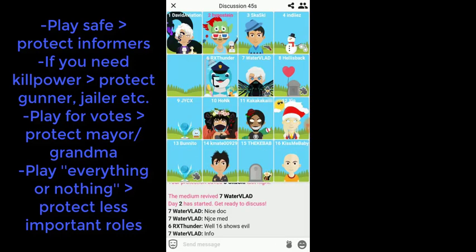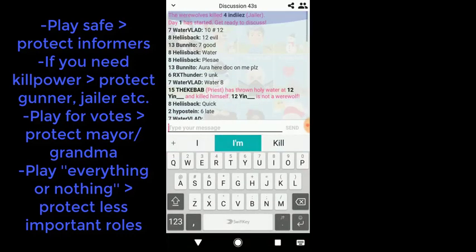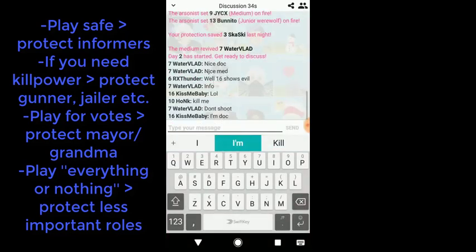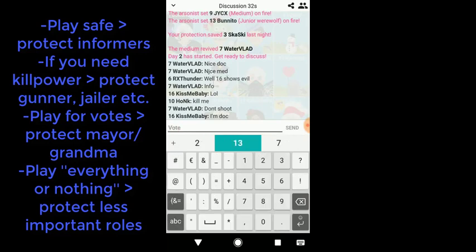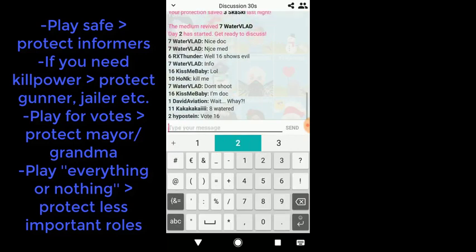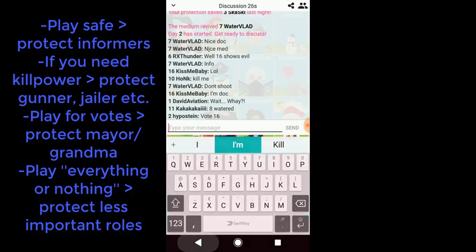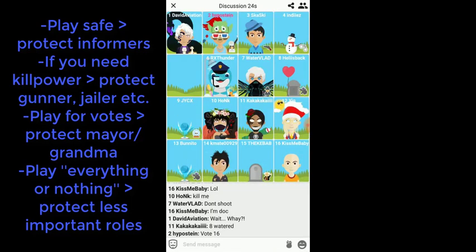It depends a bit on the werewolves what tactic is best. If you see the werewolves attacking the strongest roles like the seer, the gunner, and the aura seer, you'd better protect those roles. If the werewolves avoid these roles, you could try protecting someone else. For example, the werewolves may think the Doctor protects the aura seer, so they kill the jailer instead. If you see a pattern like that, consider protecting other roles rather than the most important ones.